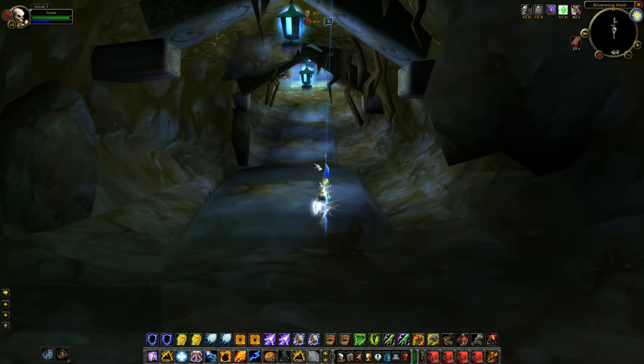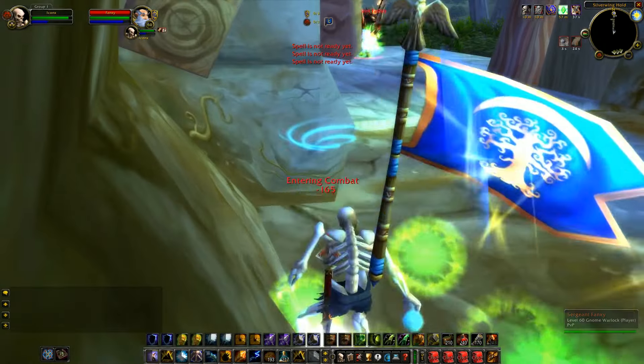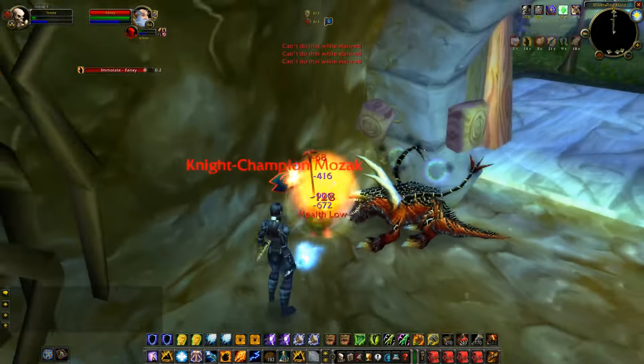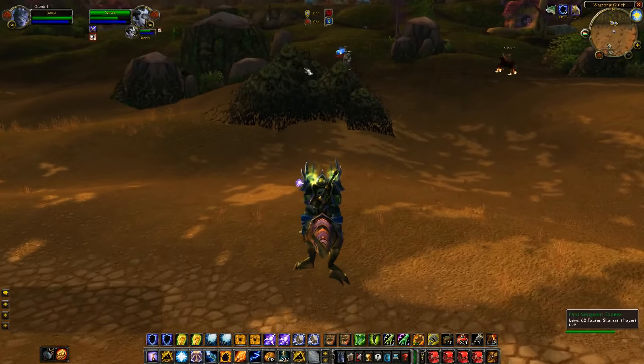Not sure if ghost wolf gets purged based on last-cast order or priority — I'll ground right away and purge him. There's a rogue on me — I'll try to Free Action Potion out of this, but I think I might just die right away. Heading back towards mid to help out our flag carrier.